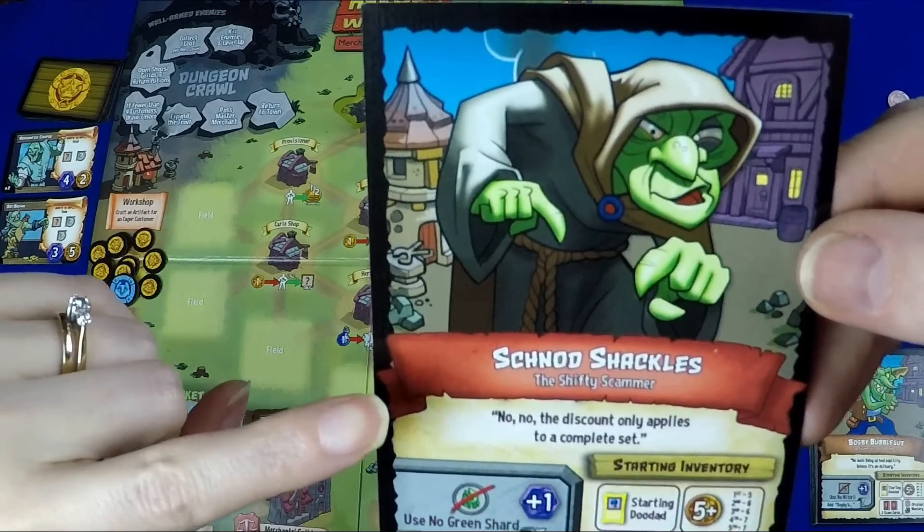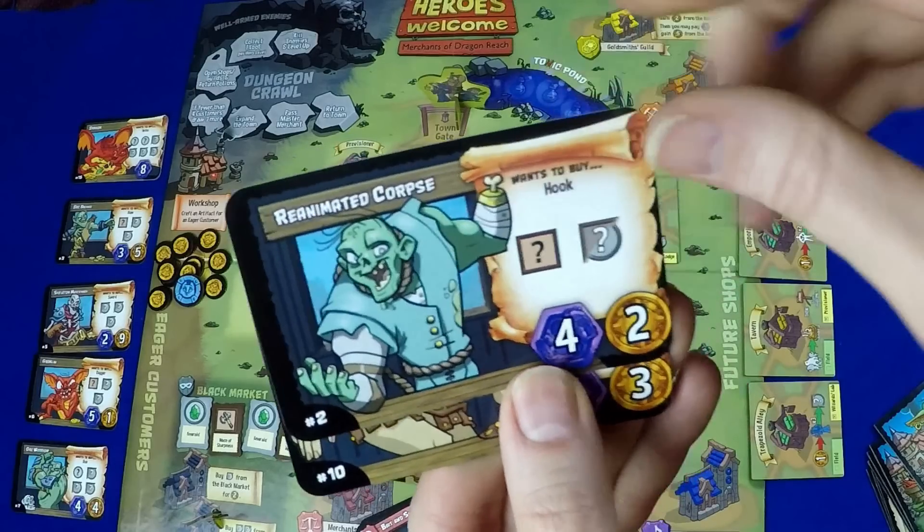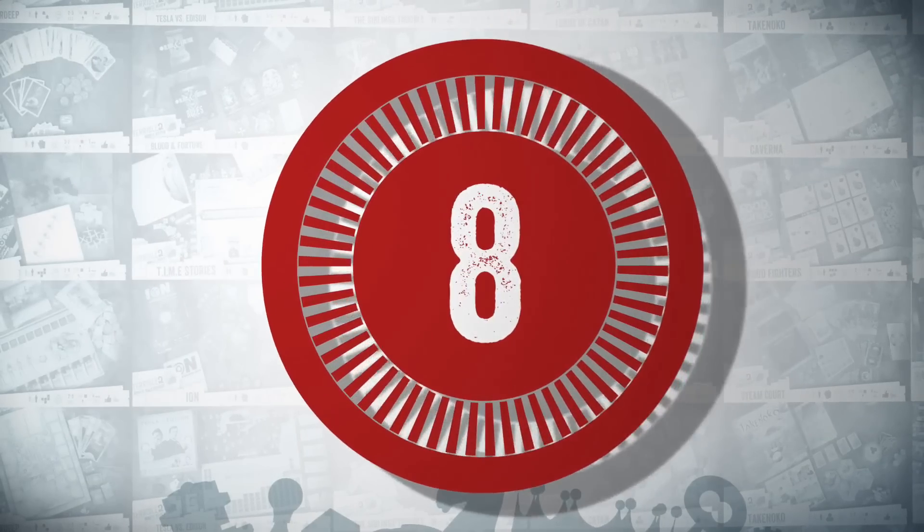Number 9: Hero's Welcome from Pencil First Games. Sometimes a game comes along that flips the script on its head, and that's what Hero's Welcome does. You're playing as the goblin merchants that are playing both sides of the dungeon crawl theme — buying loot off of the heroes once they come out of the dungeon, and then melting it down into new weapons to sell to the monsters inside. I like that there's a lot of tongue-in-cheek going on. For a strategic game, it doesn't take itself too seriously, especially anticipating what shops may or may not be open each round.